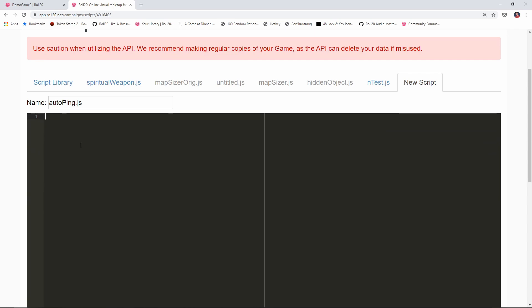In previous videos we've typed commands into the chat box, but we're not going to do that this time. We want this ping to happen automatically when we change pages. So for that, we're going to say: on("change:campaign:playerpageid"). Basically what this is saying is: any time the ribbon gets moved to a different page — the page the players are actively on — any time that changes, we want to execute the function we define inside these curly braces.